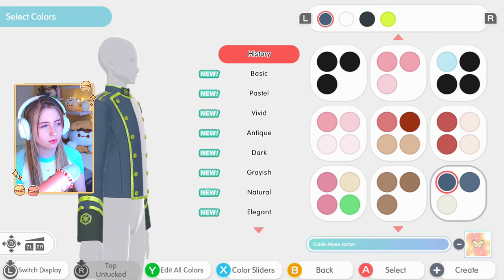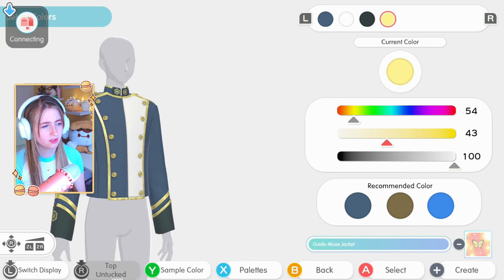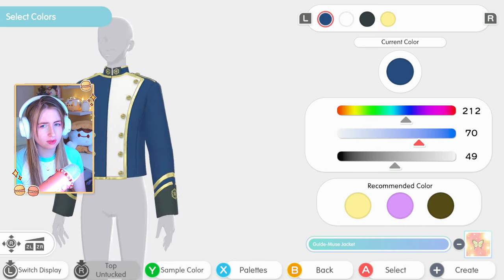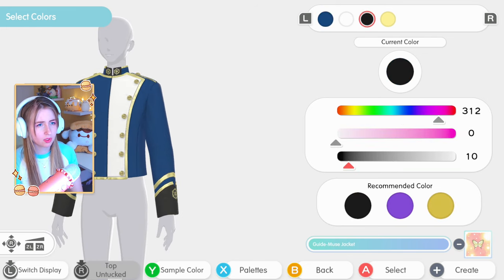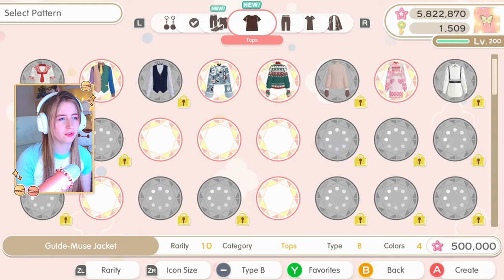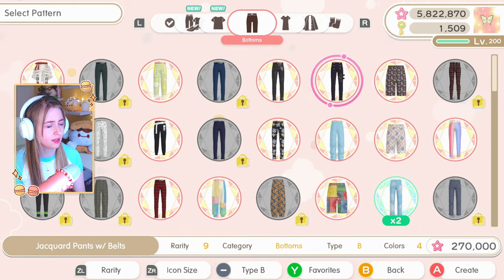I'm thinking white with gold and blue accents, or blue with white accents and gold. Let me make sure the palette is right so we can sample it for the other outfit. I definitely like a blue like this. The yellow is way too neon - definitely tone that down. Something like this is pretty blue, could also be a little bit more vibrant. I think I like this, so we're going with this and just toning down the white a little bit.